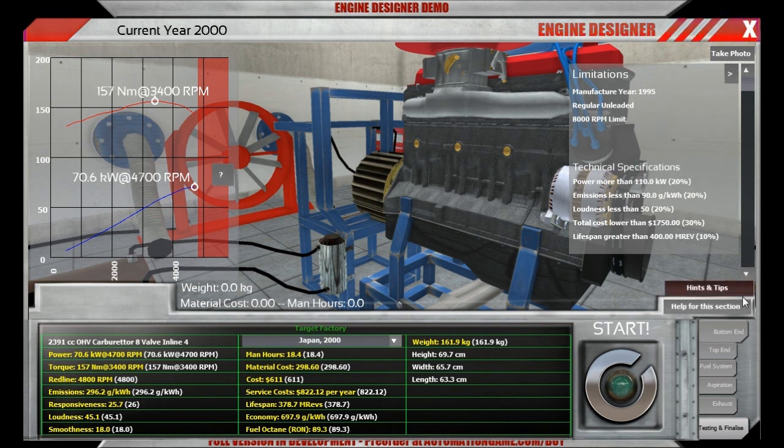The current year is 2000 but the manufacturing year is 1995, as you can see. We really have an old engine and it doesn't look very sporty at all, with its maximum power being reached at 4700 RPM and maximum torque at 3400 RPM. Looks pretty average to me.